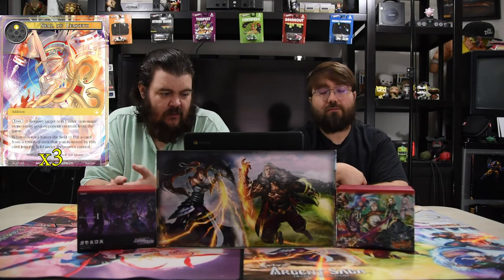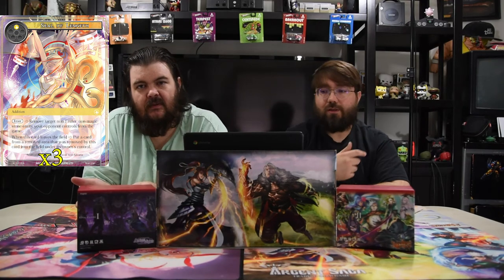For spells, Seal of Linnet is a one-white addition that removes a target non-J resonator or non-magic stone entity your opponent controls until it leaves the field — same effect as Valkyrie. Still's Grace is a one-white quick cast: remove a target resonator from the game; at the next end of turn, put it back under its owner's control. It saves your dude, removes a blocker, and re-triggers all your strangers' enter abilities — like using Ushua to deal 1700 twice.